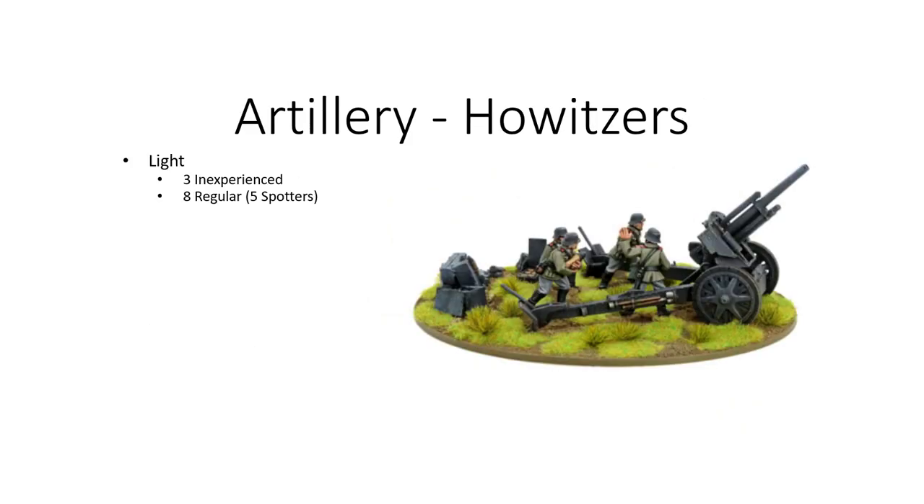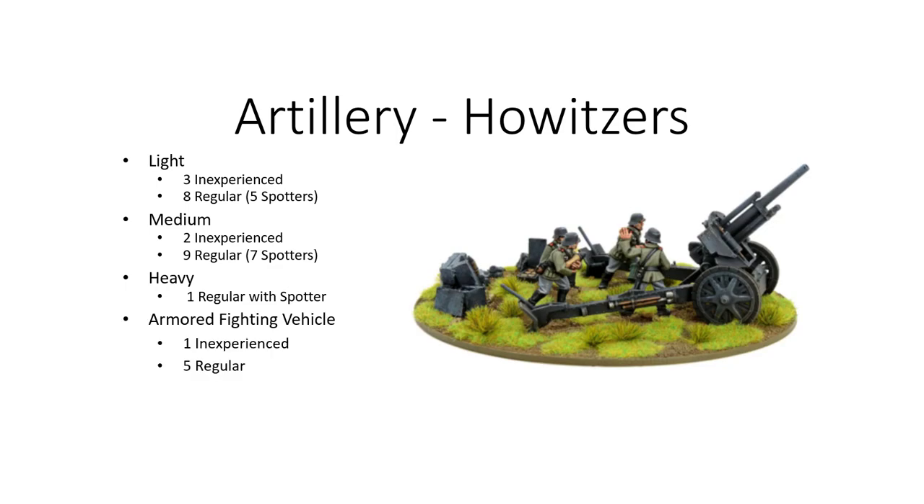There were three inexperienced light howitzers, eight regular, and five of those had spotters. A lot of people mentioned their regulars were going to be used more for direct firing, but there were some options for hiding those and doing indirect with spotters. Two inexperienced medium howitzers, nine regular, and again seven spotters — the vast majority choosing to use those spotters. There was one regular heavy howitzer with a spotter. As for armored fighting vehicles, there was one inexperienced and five regular howitzer AFVs. If I recall correctly, only one of those was a US 105 Sherman; the rest were Japanese howitzer vehicles.